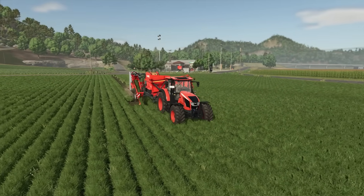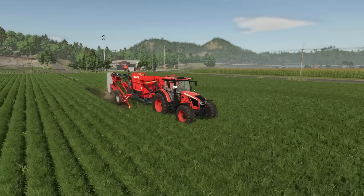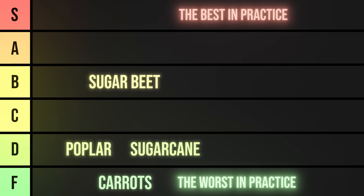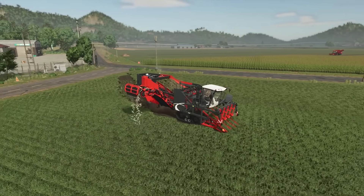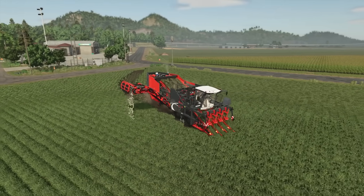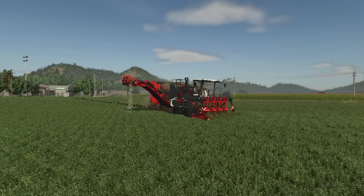Next is carrots — and due to how we harvest not only carrots but also other root vegetables, this results in a total disqualification and a position at the very bottom of the table. The harvest takes ages, and the self-propelled harvester doesn't have a tank, so fully automating this is practically impossible, as no worker will drive this harvester for us.